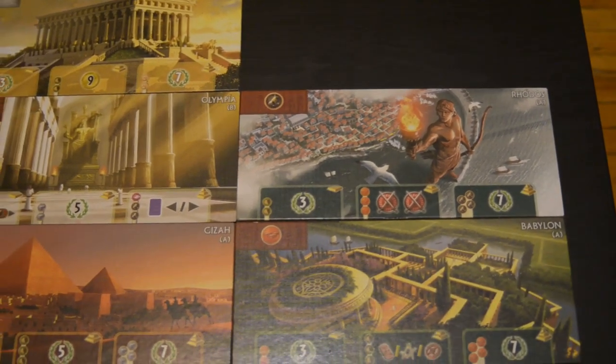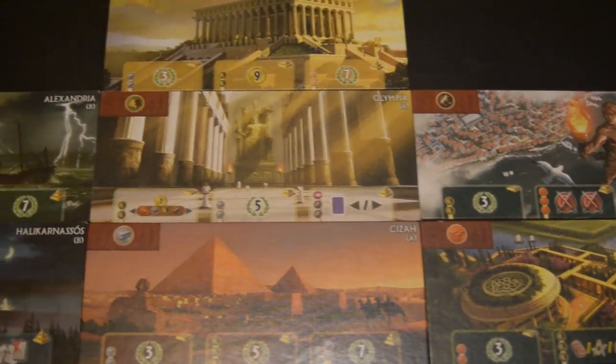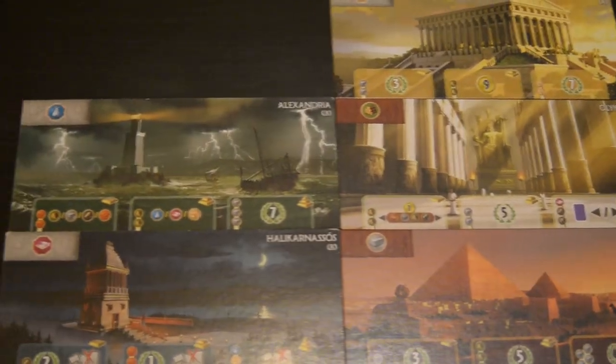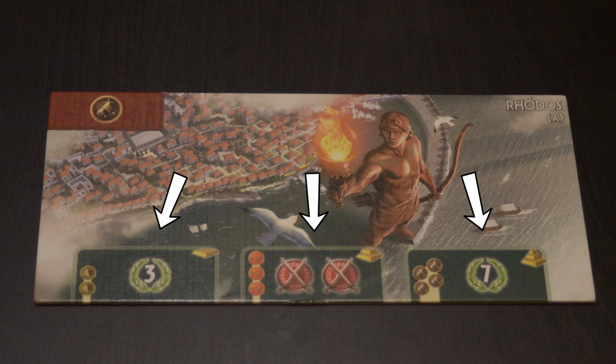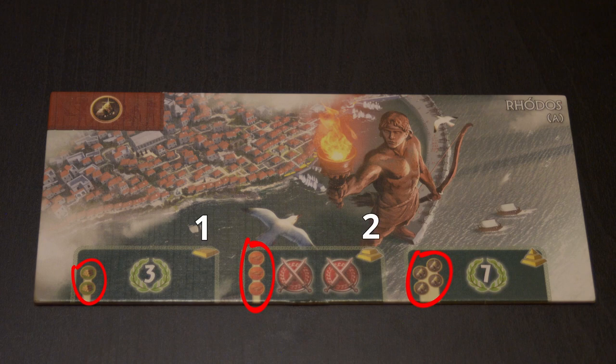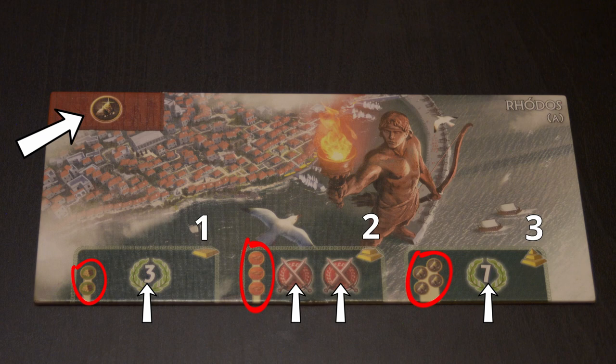Before we get to the setup, I'm going to talk about the civilization boards and the wonder spaces. The civilization boards each have a different name and unique artwork. In the top left-hand corner you'll see a symbol representing the various resources in the game, and the one on your board is the resource you have access to. Each civilization has a different starting resource. The boards also have 2 to 4 sections for the construction of a wonder. Despite the word wonder being in the name of the game, you don't actually have to build your wonder to win — you can even skip it entirely. The costs for building your wonder, the number of slots you have, the benefits given, and the starting resource are what make the difference between playing as one civilization and another.